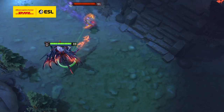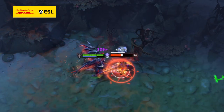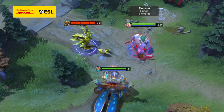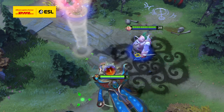Doom, for example, dispels most positive effects upon the enemy when it's cast. However, quite obviously, Doom cannot be cast on allies to dispel negative effects. Oracle's Fortune's End, though, is a dispel that works both ways — it can be cast on allies to remove negative status effects or cast on enemies to remove positive ones.